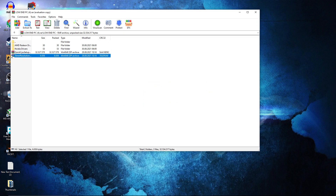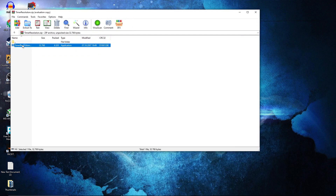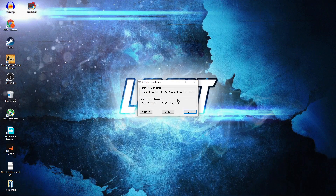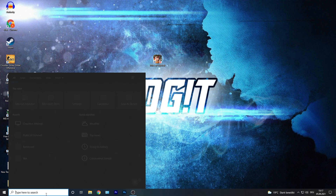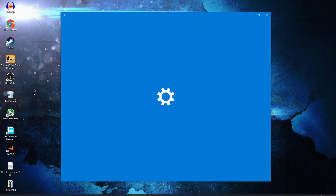Open the pack, double click on the Timer Resolution, double click again, and this page will pop up. When you play a game you have to press on maximum and minimize this page. Then when you are done with the game, press on default and close the page.